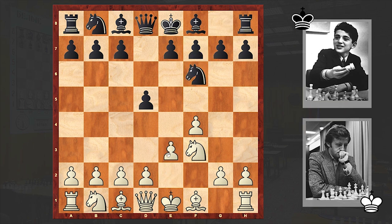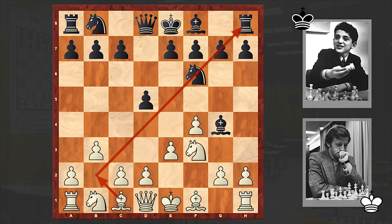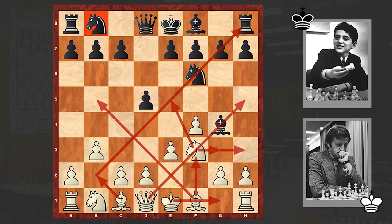Nf3, Nf6, e3, Bg4, b3 — white is preparing to fianchetto the queenside bishop, which will then put useful pressure on Black's kingside. In some cases white is then exchanging the light-squared bishop with the knight, if black allows, then castling kingside, putting the knight on e5, Rf3, Rg3, Rh3, Qh5 and unleashing a ferocious attack.